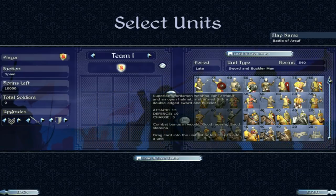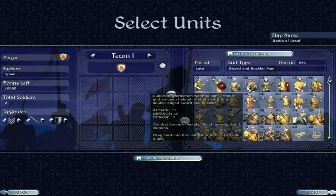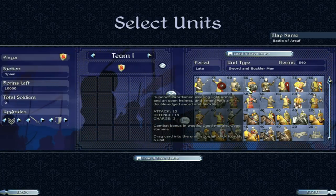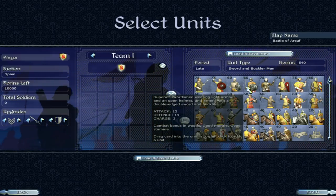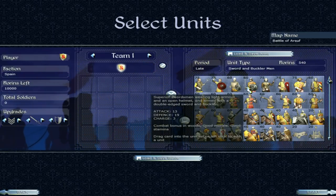Then we go on to the sword and buckler men — late period swordsmen. 13 attack, 19 defence. They have a slightly higher attack and defence than the previous unit. But these guys have good morale, and morale is very, very important. It means they're less likely to break and they're going to fight for longer, which can be very important in battles.